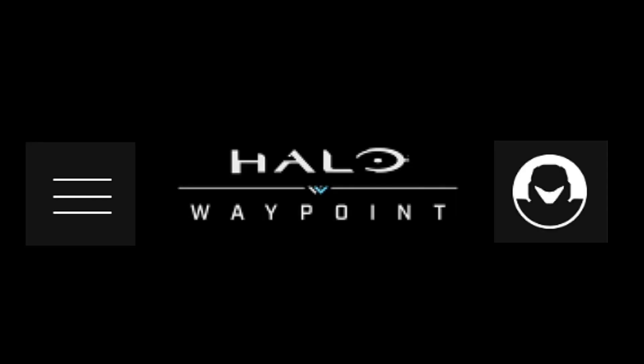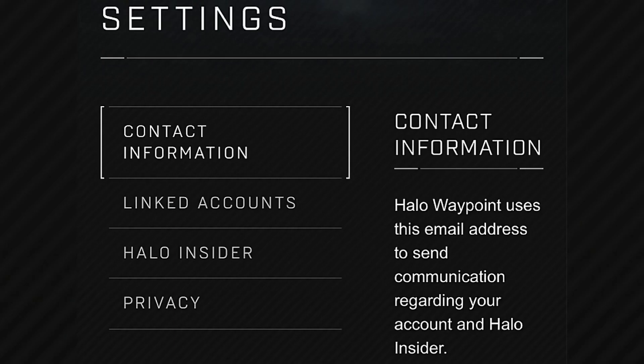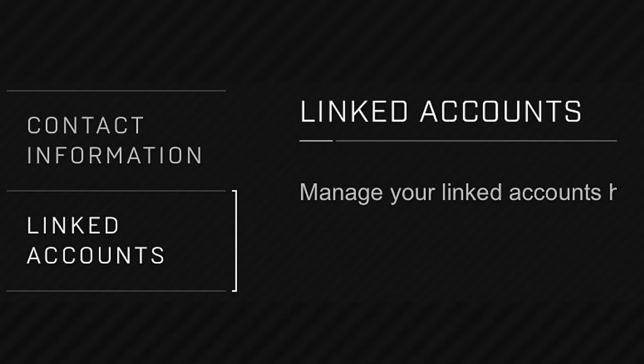Head to halowaypoint.com and once you're there, click the top right of the screen to sign in. After you sign in, click those three lines on the left of the screen. After you click those three lines, you'll see contact information and linked accounts — scroll down to linked accounts.